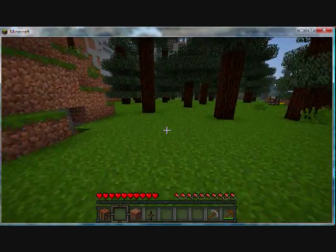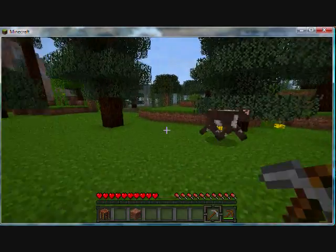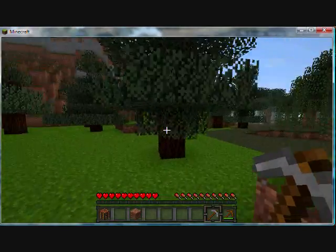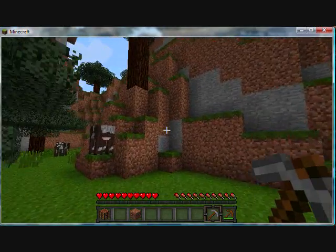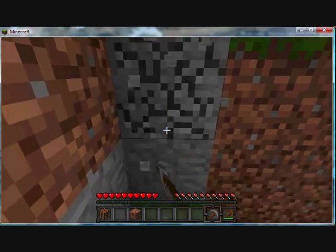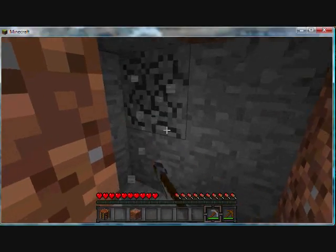Let's tap that on wood. And for the sake of it, let's go find some iron. Let's get some more cobble so we can cook up the iron — maybe find some coal.